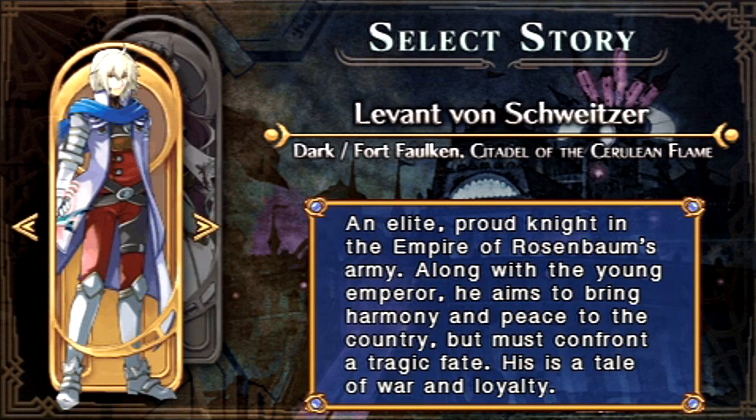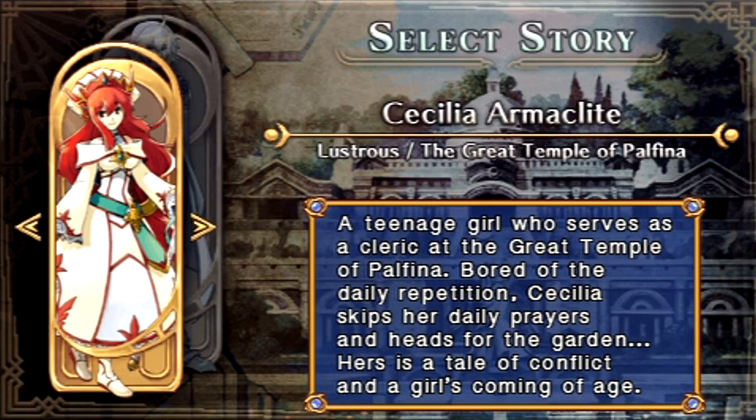Unlike Seiken Densetsu 3, where 90% of the content is the same between all the different paths of the game, in Hex's Force the two paths are drastically different, with more like 90% of the game being unique content. That said, both paths do take place in the same world and they'll be going through a lot of the same dungeons, but the treasures, the bosses, the plot relevance — what you're there to do — is all completely different. For example, in one dungeon Cecilia might explore one half of it while Levant explores the other half, with their own unique purpose, motivations, boss fights, and plot progression. Everything's done in a completely different order from one path to the next.